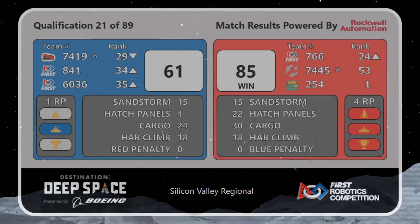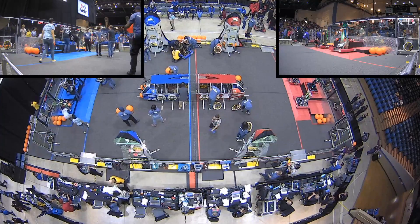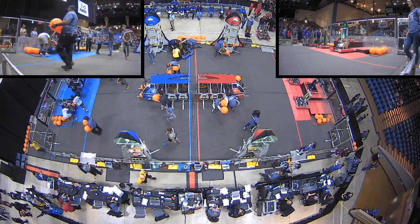With the victory, Red Alliance with a final score of 85, and Blue Alliance scoring 61. Both alliances earning an extra ranking point for the HAB climbing bonus, and Red Alliance earning a ranking point on top of that for completing one of the rockets.